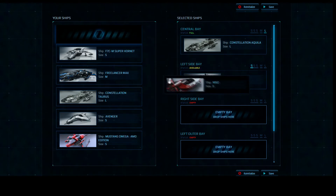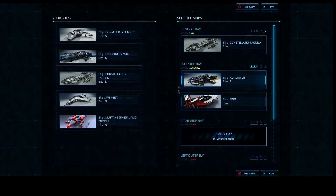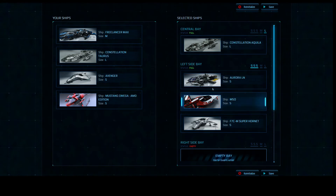Let's drag another small ship over to that section — it opens up another tab for us. We put the M50 there. We still have space available because we have one more slot, right? Three small ships. So let's drag the Super Hornet and put that there. Now it says full — we've reached our three small sized ships capacity there.